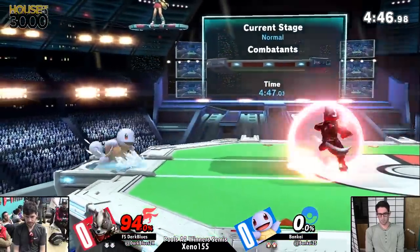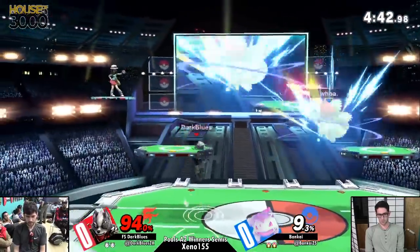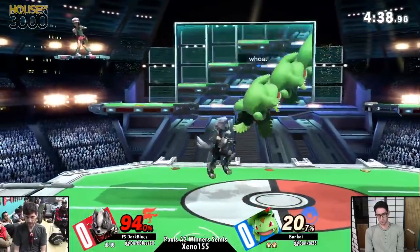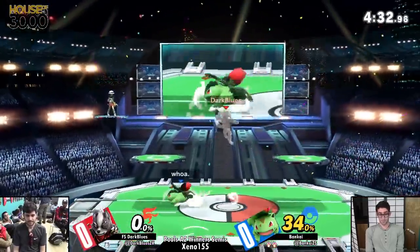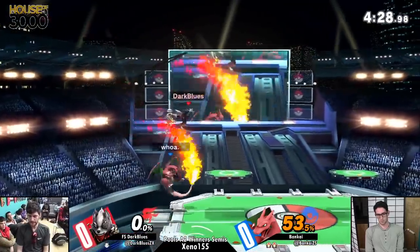Squirtle comes out. One landing fair will be big for Blues, and you see him looking for it right now. I like to compare Wolf's falling fair to getting a falling up air with Cloud in Smash 4 - you get so much damage in terms of your conversions. Follow-up from Bankai on the juggles going to net him a stock.